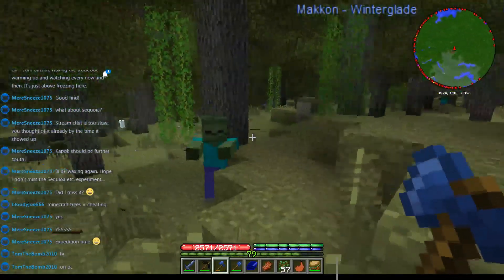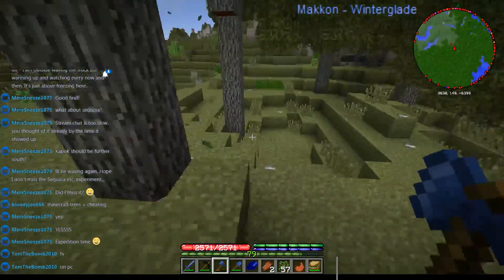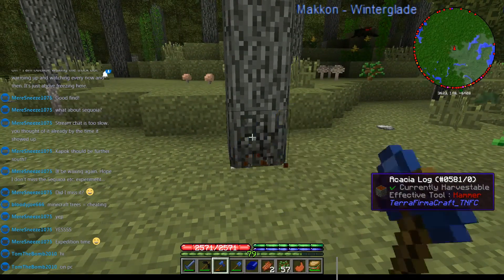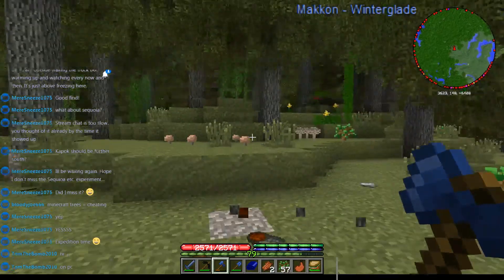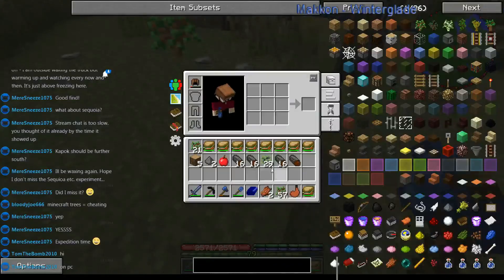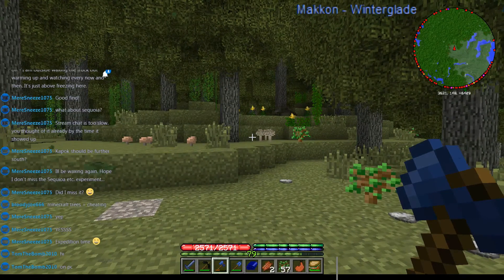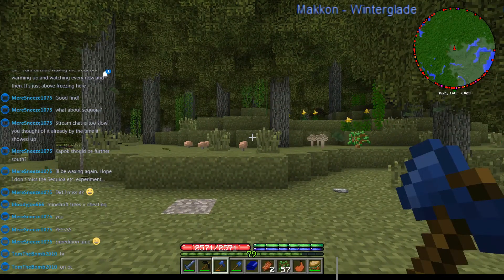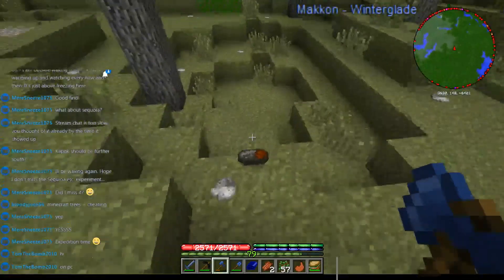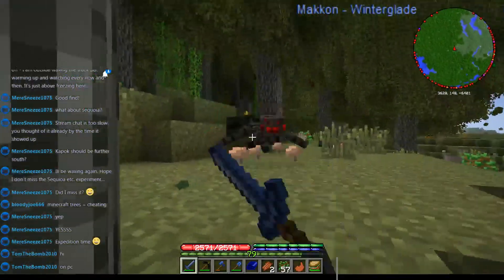I see oak saplings - I don't see any acacia anywhere. It was definitely worth a shot, but I don't see any. I suppose because I can't get them with the black steel shears I can't get them using this glitch either. Wait - wait wait wait - what was that? Acacia saplings! We can get the unachievable saplings with this - we can get saplings that cannot be gotten any other way! We just found one heck of a glitch!